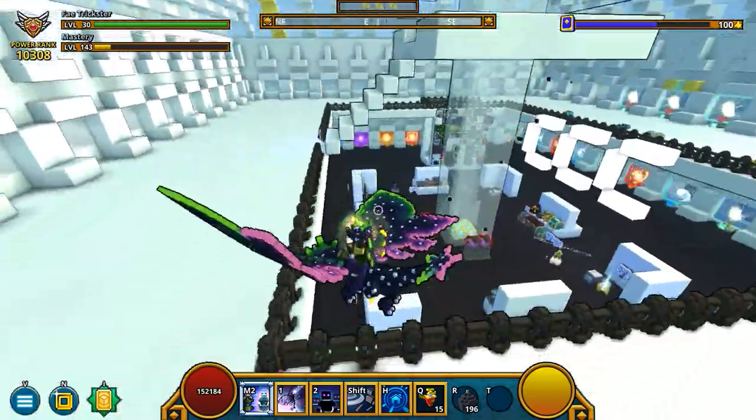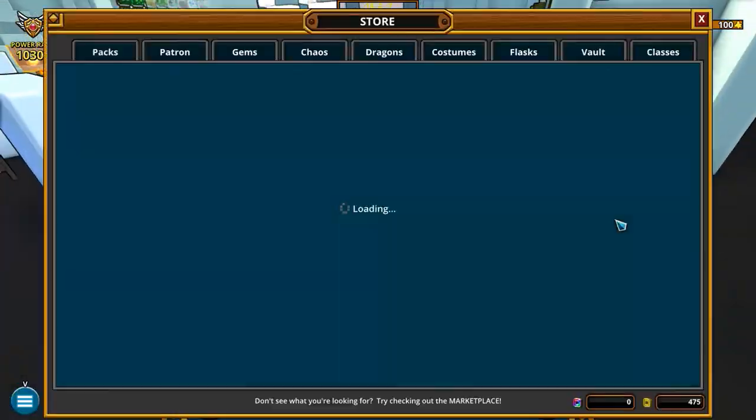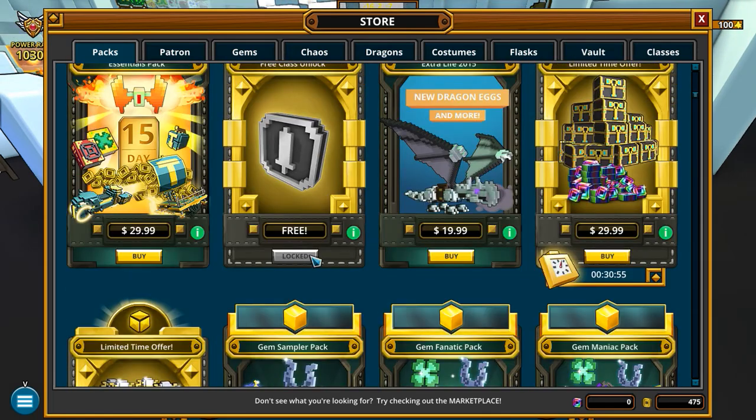The second big thing you need to know about Trove is that you're not told this: in your store, occasionally there will be free items that appear every hour. You can go in here and when they're available, just click free. Sometimes there will be chests, sometimes wooden troves, sometimes boxes with dust in them. Claim them every hour if possible.